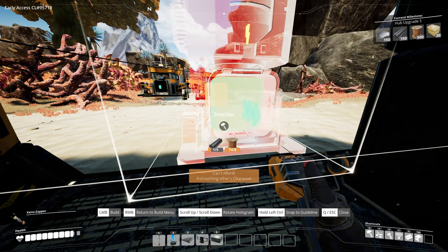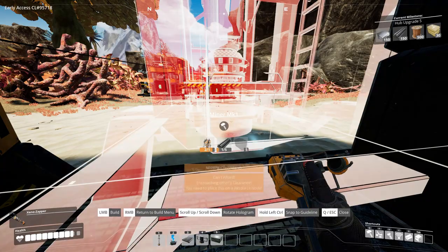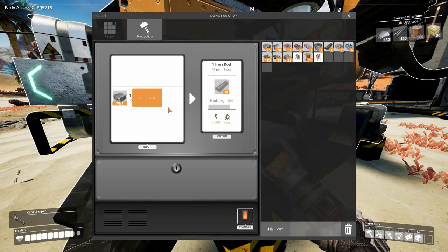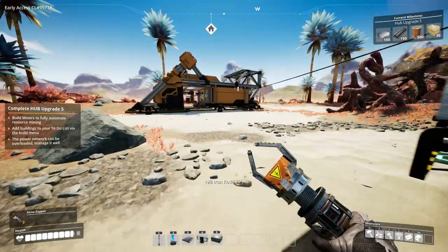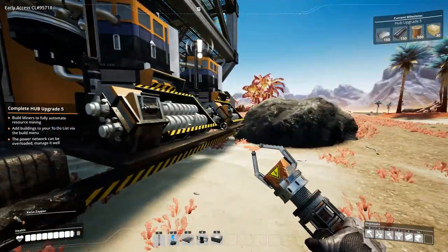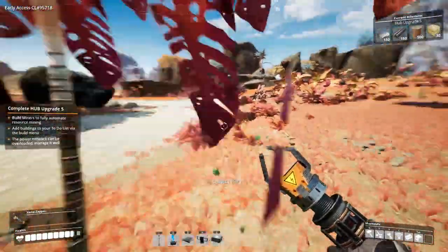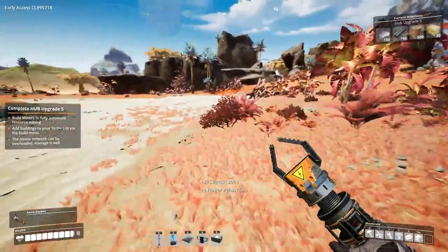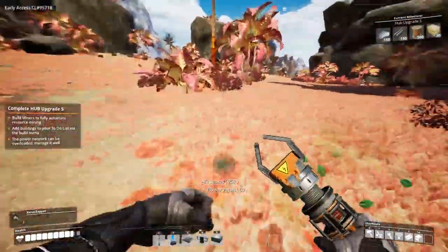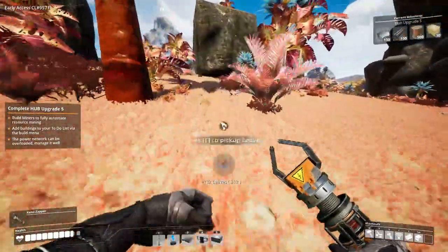For the MK1 miner we need some iron rods — they will be in here. No more power — that's the biggest problem at the moment. My power consumption is getting rather big. We are going to need to make ourselves a chainsaw and chop down some trees because that's the only way we are going to get power.